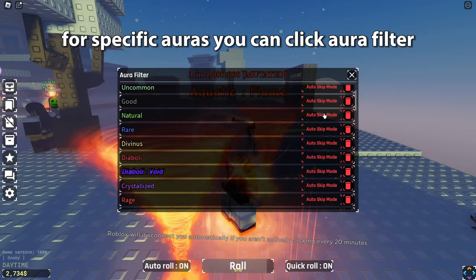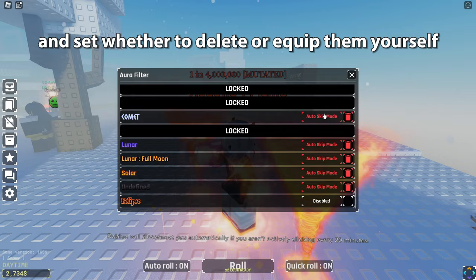For specific auras, you can click aura filter and set whether to delete or equip them yourself.